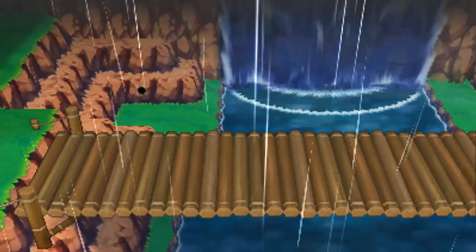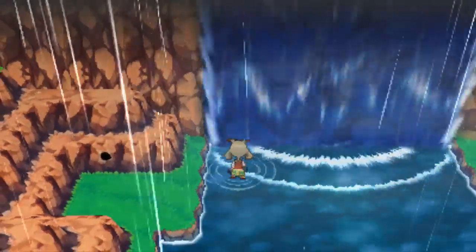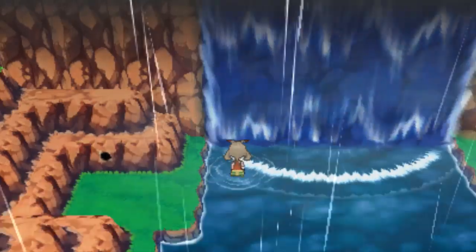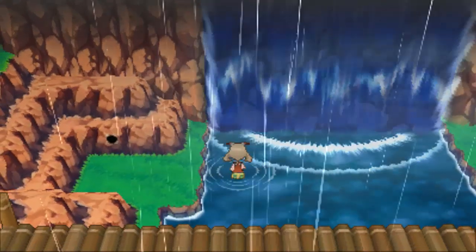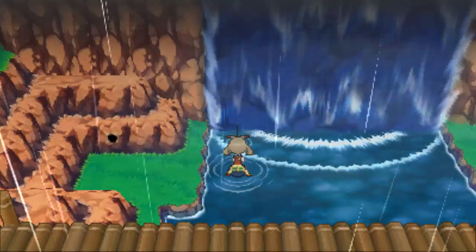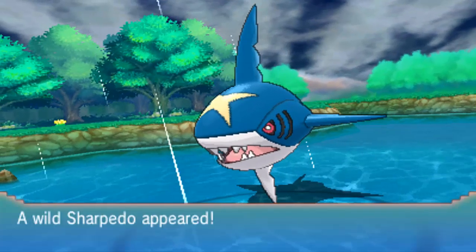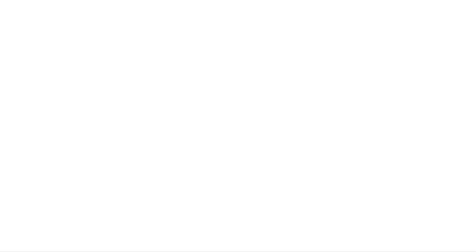Just get anywhere near the Weather Institute on this little surfing patch here. It goes right down, but you can go anywhere along here. Just get out one of your rods — it can be any of the rods, really. Feebas actually has a 5% chance anywhere on any tile, so it's not just a few little tiles now. It's a hell of a lot easier than what it was before.